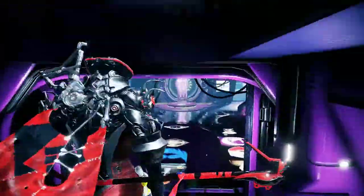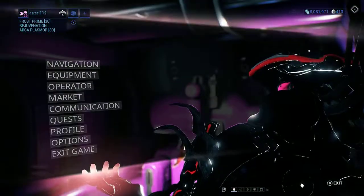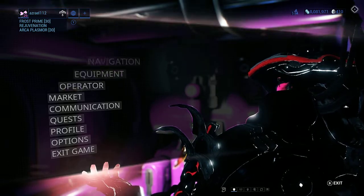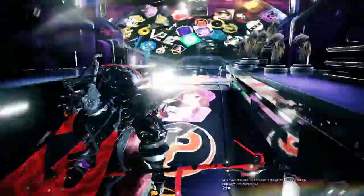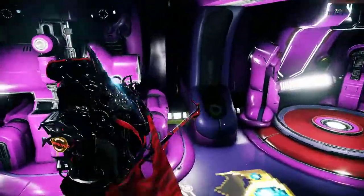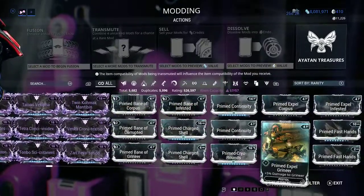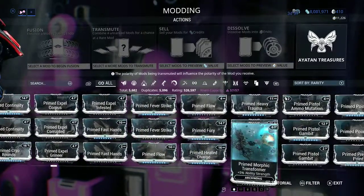In the game of Warframe, you have currencies — different currencies for the game. As you can see in the top right-hand corner, you've got a platinum count, a credit count, and then other counts like ducats. Kuva is another resource which is kind of like a currency you can use for your ribbons, and then you've got endo which is another currency you use to rank up your mods.